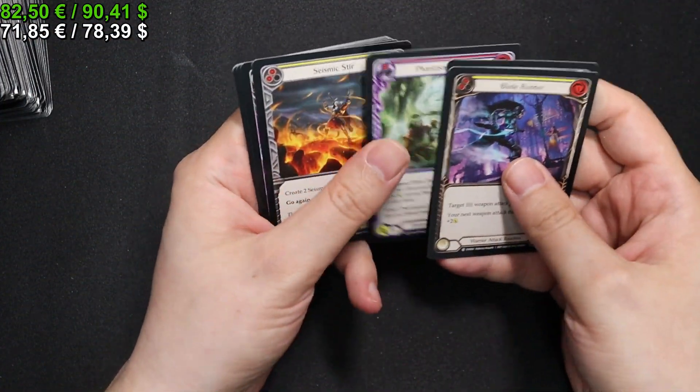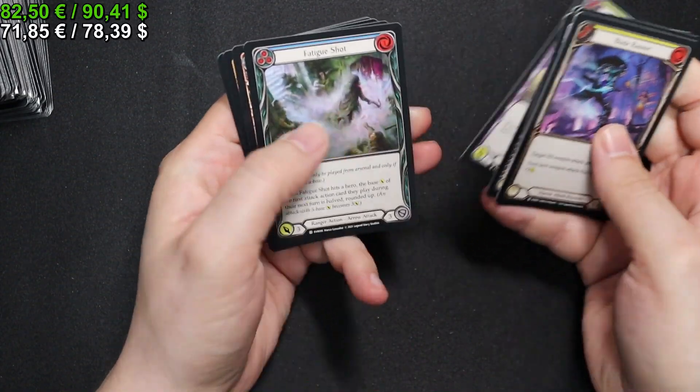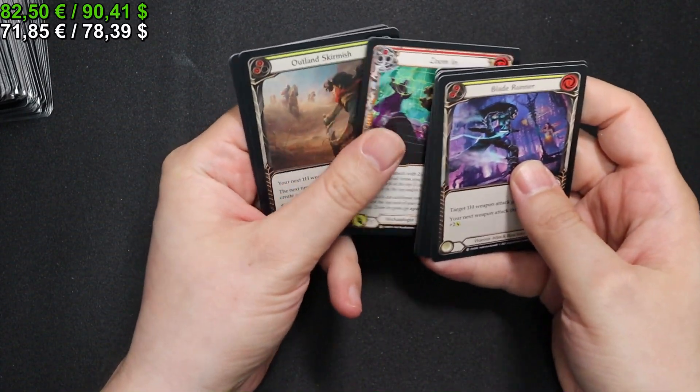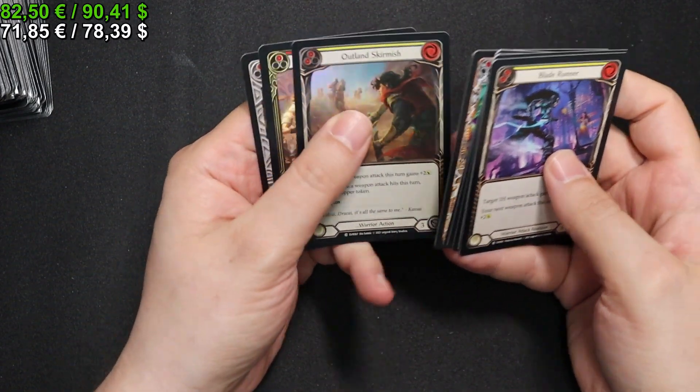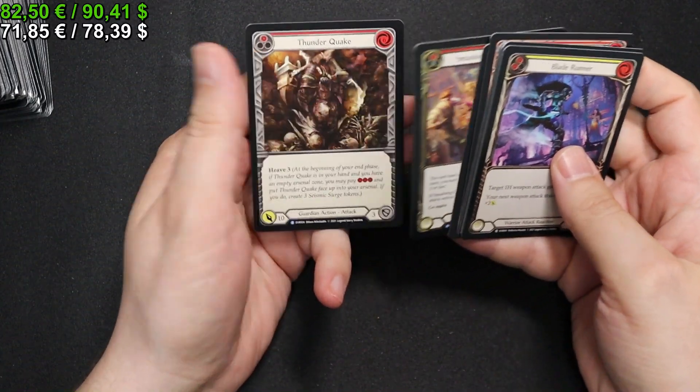We have a Twin Twisters, Seize Mixture Yellow, Fatigue Shot Blue. We have an Outland Skirmish in Yellow for our Rainbow Foil, a Smashing Good Time and Thunderquake for our Rares. Still a few packs to go.